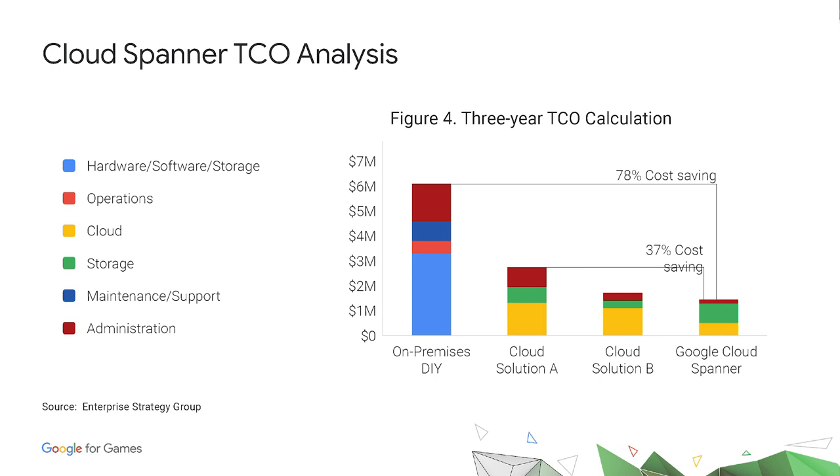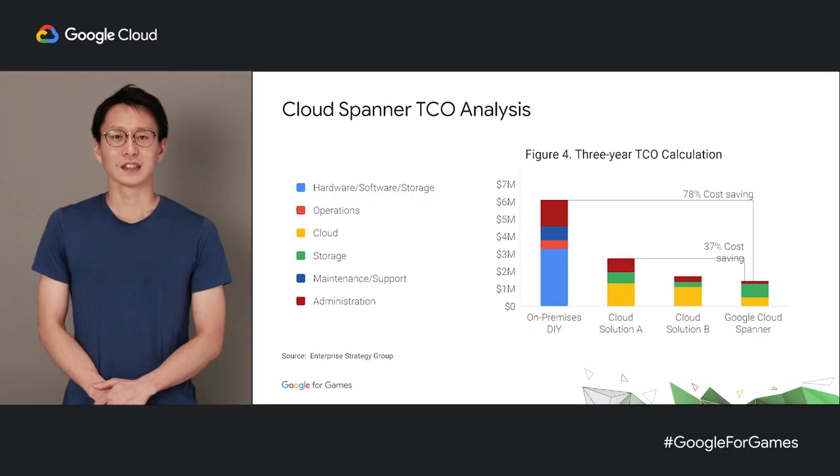But how does this translate into numbers? When Enterprise Strategy Group, which is a research firm, did a three-year TCO analysis for Spanner against other traditional and cloud database services, they found that you can save 37% of the cost compared to other cloud solutions, and 78% of cost compared to other on-premise solutions. The savings mainly come from hardware investment as well as many administrative tasks that you need to spend on to make sure your database stays up and running.